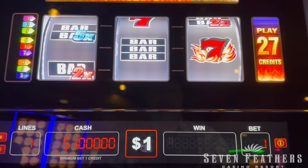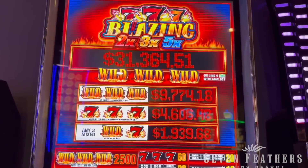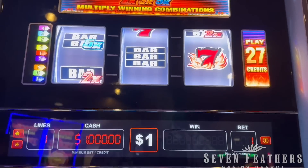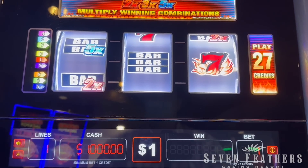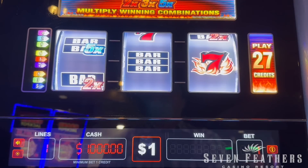We are still here at Seven Feathers Casino in Canyonville, Oregon. I got Brantley, and we are playing Blazing Sevens 2-3-5 times. There are some cool progressives up there, but we have to place $27 a spin. We're going to see what happens — it's going to be a big one, guys. One of those progressives would be awesome right about now. How about three wilds on pay line nine for $31,000?